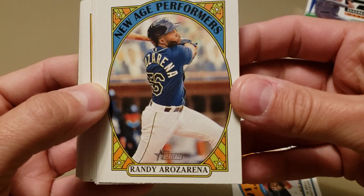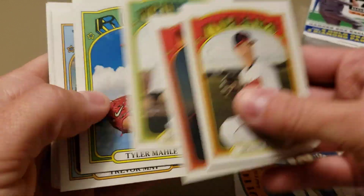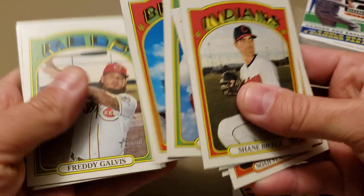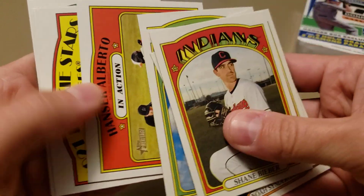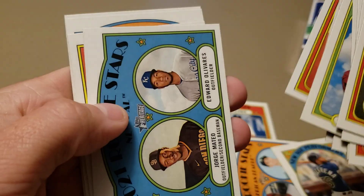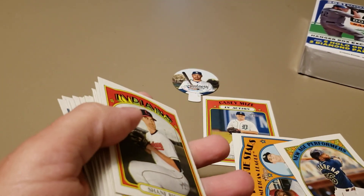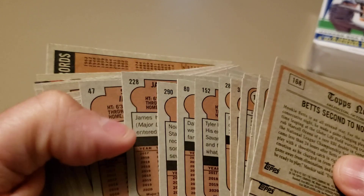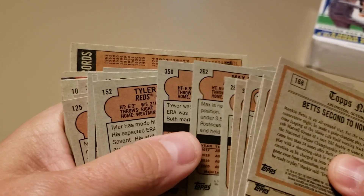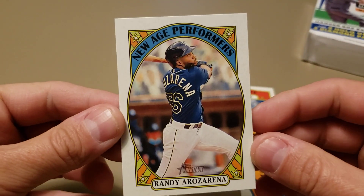There's a Rosario — I haven't seen that one yet — New Age Performer. It's a cool card. Then back to some base. See if we can score another rookie. There's one: Estevan Florial, Clark Schmidt for the Yanks, Vladdy Jr., Tatis in action, and cap it off with a Mookie in action. Got two inserts so probably no high numbers. I do like that New Age Performer Rosario — it's actually pretty centered too. I've seen some way off-center ones of those.